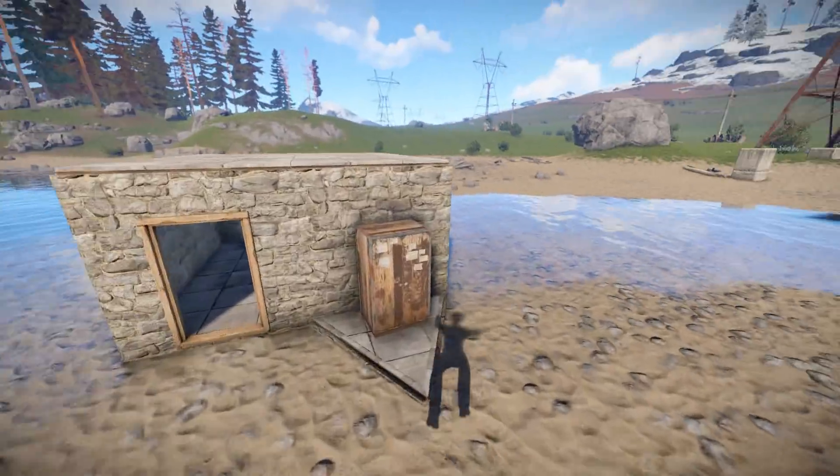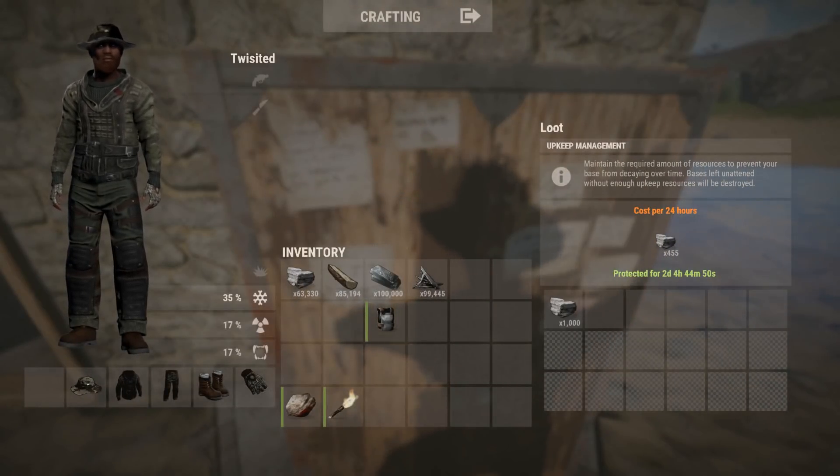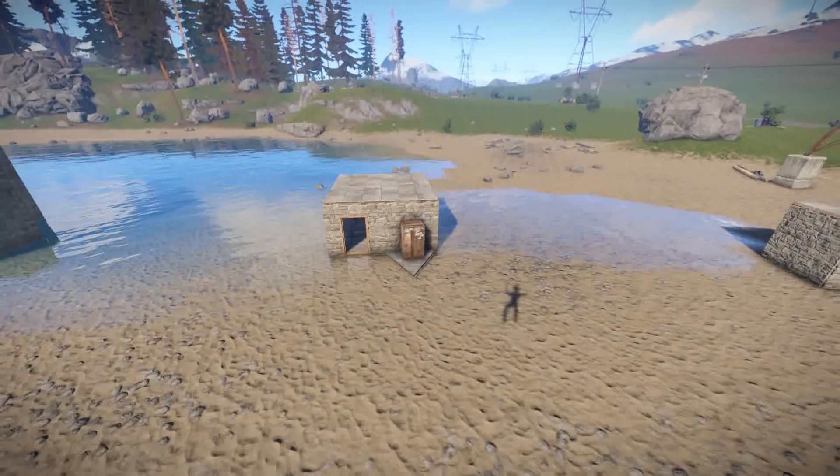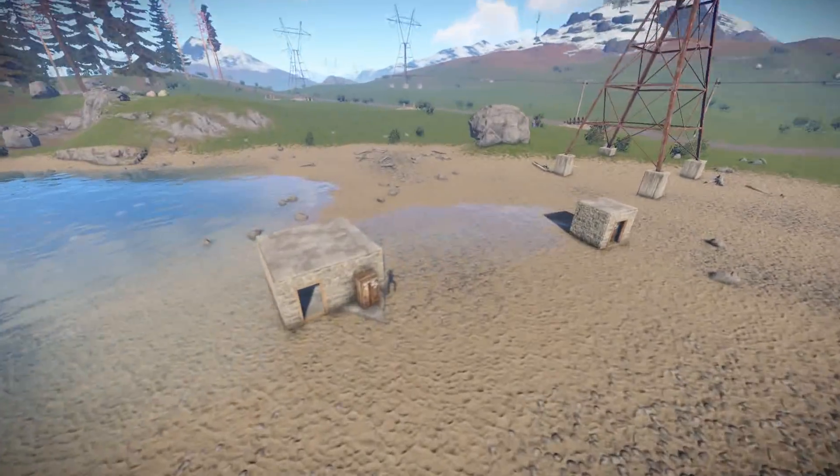It's quite easy to keep the upkeep. You'll just drag the stone in and it'll tell you 'protected for two days, four hours, 44 minutes, 50 seconds.' So you can put in more than you have to. If you know you're going offline for a day or you're concerned you might forget, you can put as much as you want in there. You can even use it as a storage area.